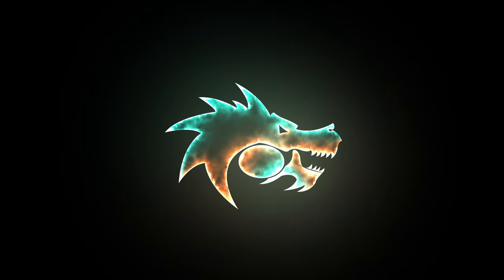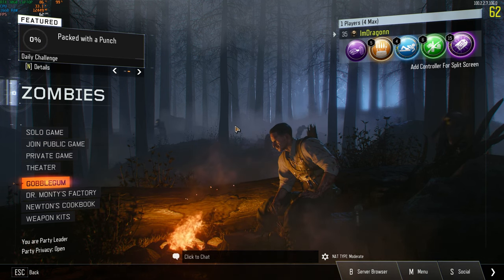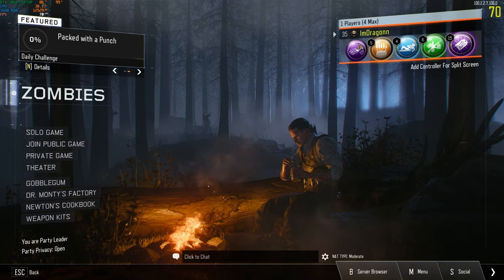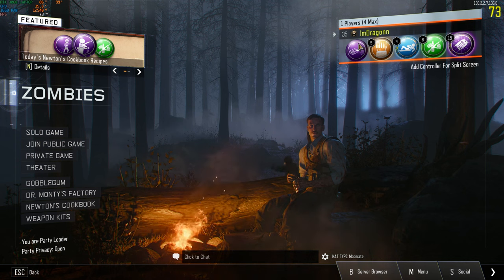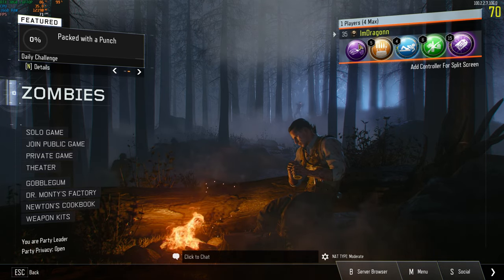I'm doing it the backwards way, getting juggernog last to make it more entertaining. After a few recording attempts while being sick, I realized if I go down during the reverse challenge I'd have to restart because I only have five unquenchables. So we're doing the regular rainbow perk challenge, just saving the two black perks — deadshot and widow's wine — for last. Electric cherry isn't on Kino, so there are eight perks to get.